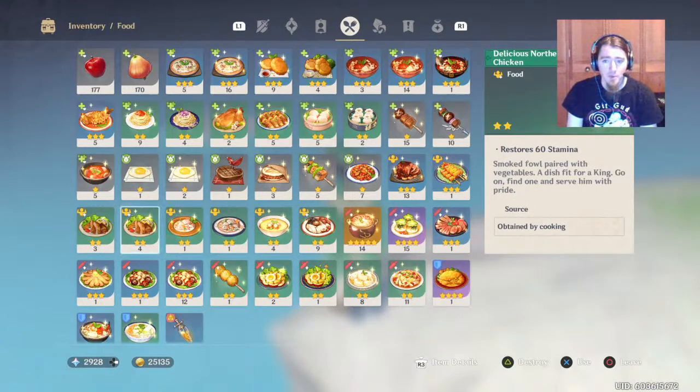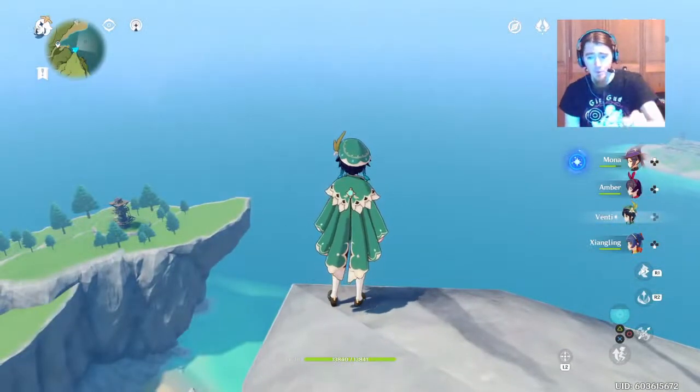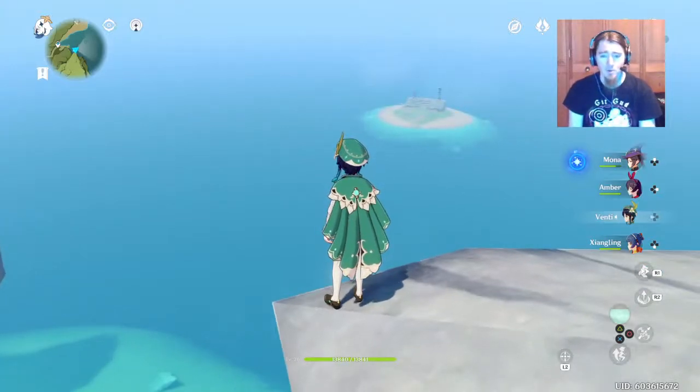Delicious noodle and delicious northern chicken — try to get one of those ready. Now you can't use more than one because it's on a 5-minute cooldown, which is dumb. I actually swam there the first time from that cliff, which was really dumb, because I had to swim like a quarter of the way there and use like 5 stamina foods, and it took 20 minutes.